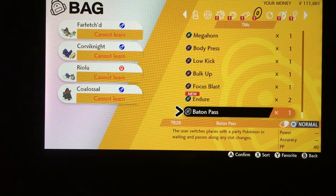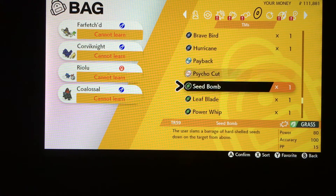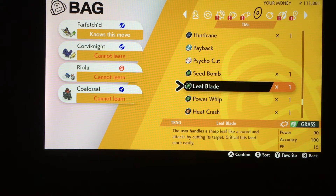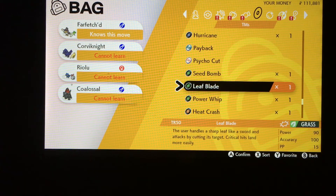The next thing you can do is teach it a move that has an increased critical hit ratio. Leaf Blade — I went through my TMs and Leaf Blade was the only one with this extra feature that Farfetch'd can learn. As you can see at the end of the description, it says 'critical hits land more easily.' There are several moves like this, like Psycho Cut, but Leaf Blade is the only one that Farfetch'd can actually learn.